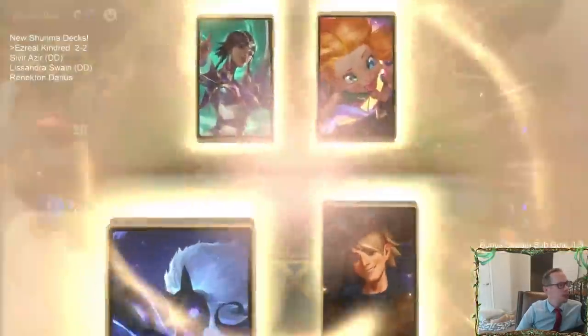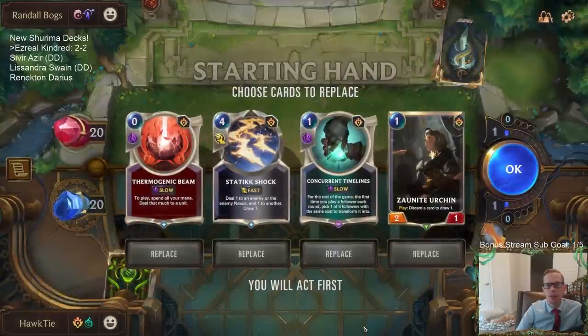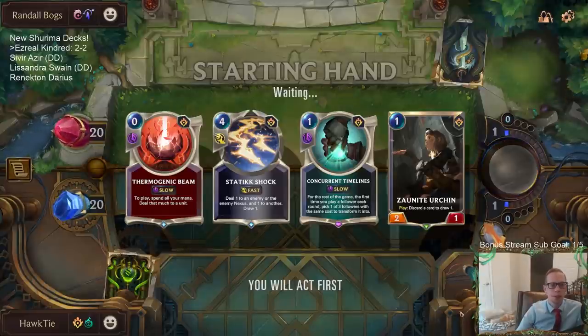Karma Zoe — I like our chances here against Karma Zoe, but we'll have to see. I don't know if they're going to have too many good responses for Concurrent Timelines. I'm going to just keep all of these.